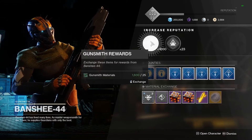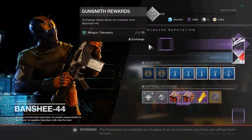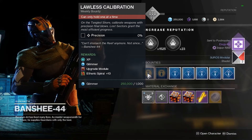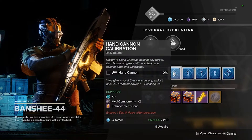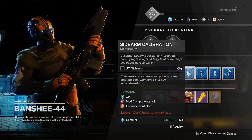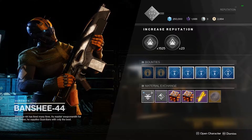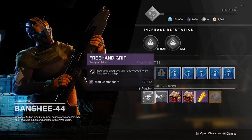You fill up Banshee's rep bar by turning in materials. Every time you level that bar all the way up, it'll give you a piece of loot according to your current light level — so I had a 984 drop and got a sniper rifle out of it. He is the Gunsmith so he drops mostly guns. He has two weeklies and a bunch of dailies you can grab, which are good for building rep, giving you XP, and rewarding cores for enhancing your gear.